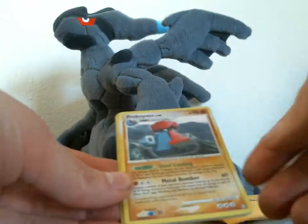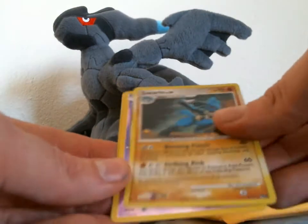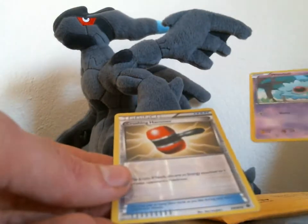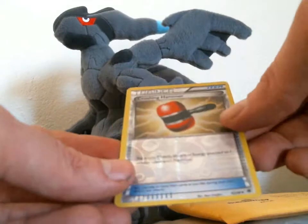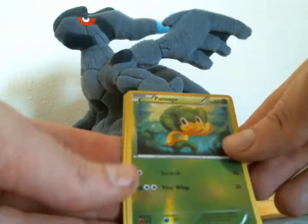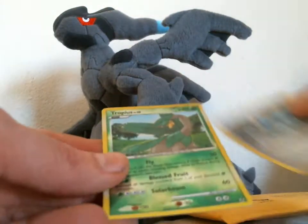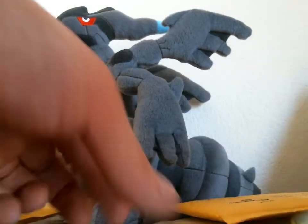A few of these are extras. We got a Probopass from Legends Awakened, Lucario from Pop 8, Moobat Reverse from Black and White, and a Crushing Hammer from Emerging Powers. Some more reverses from Black and White — we got Pan Sage, Darumaka, Clink, Kobalayan, and Tropius from Rising Rivals.